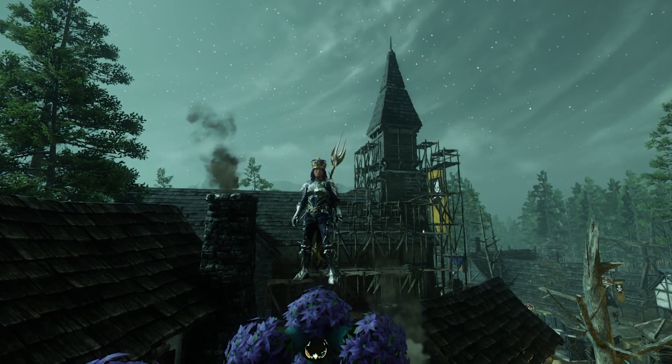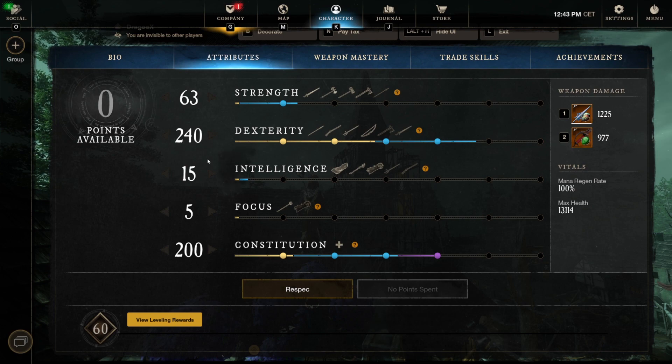Let's start with the build. First, take a look at the attribute points — they look a bit weird at first. We have 63 points into strength, 240 points into dex, 15 points in intelligence, and 200 points in constitution.